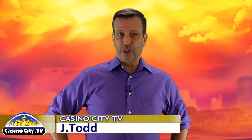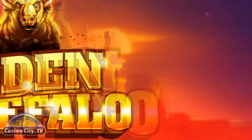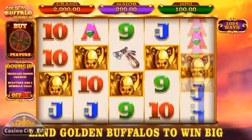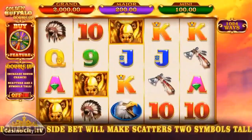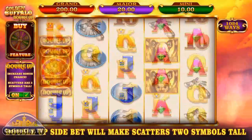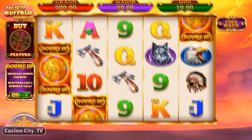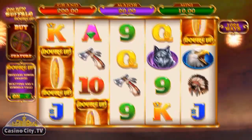Hello players and thanks for joining me for another online game review where today we're taking a look at the Golden Buffalo Double Up slot from iSoftBet. This highly volatile game has five reels and 1024 pay lines. Double up your bet to double up the scatter symbols, increasing their height and your chances to land them, with three or more scatters triggering the bonus wheel feature.